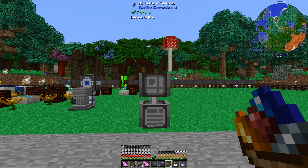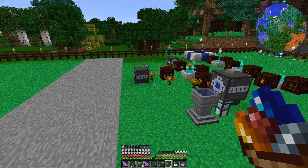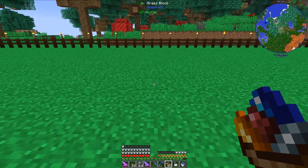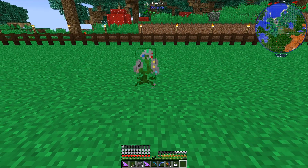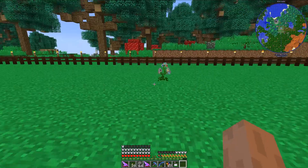In today's episode, I plan to automate the Orchid from the mod Botania. I have quite a bit of stuff done with Botania, but I'm actually going to set this Orchid up over here. I think the first thing I'm going to do is just place down the Orchid — right here would be a good location. The next step is I need to get it lots and lots of mana.